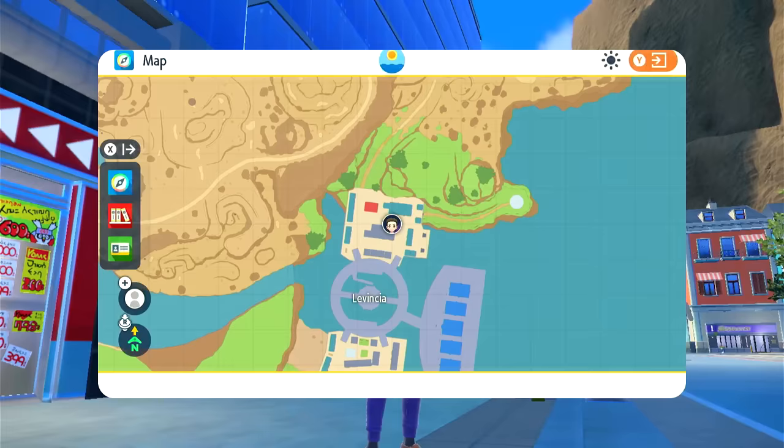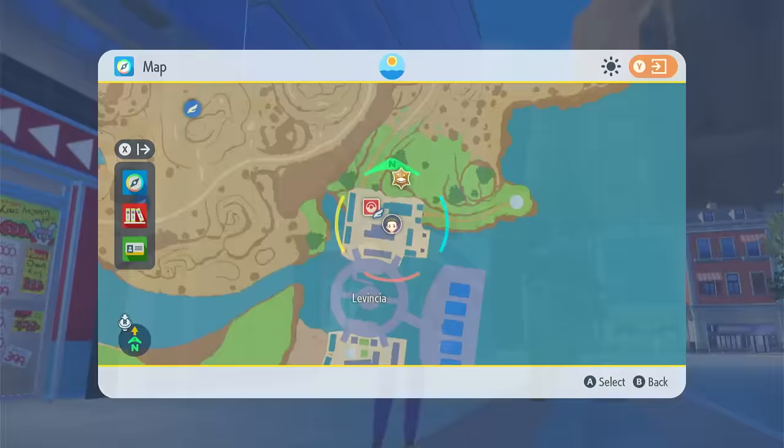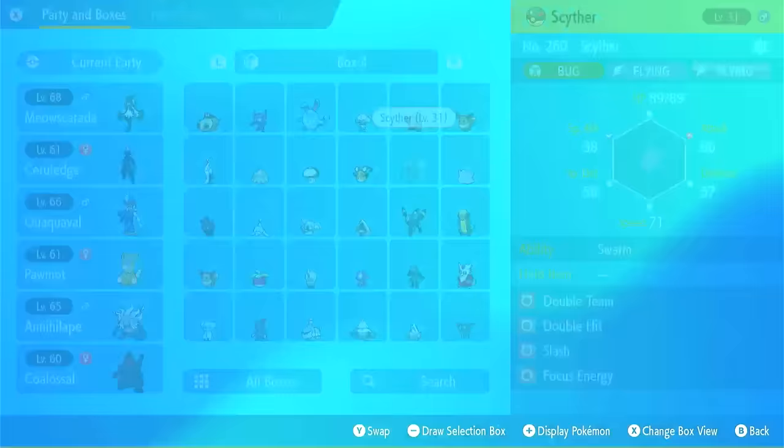I'm in this town right here — this is where I am. Dillybird store right there. I already got the metal coat. We're going to give Scyther an item to hold, so go ahead and give him the metal coat.